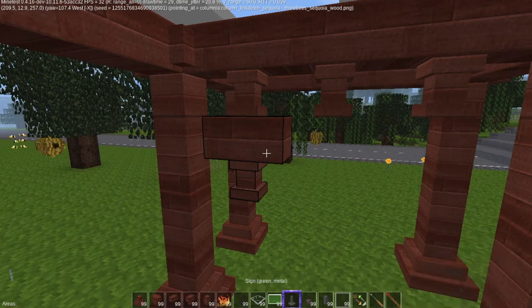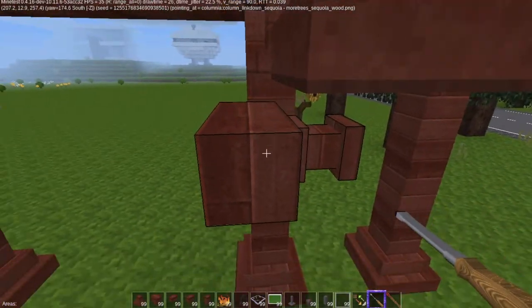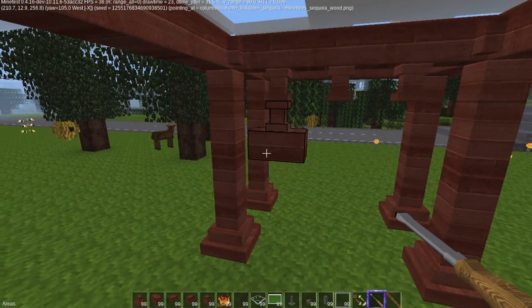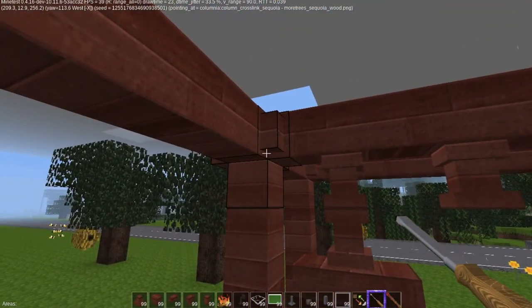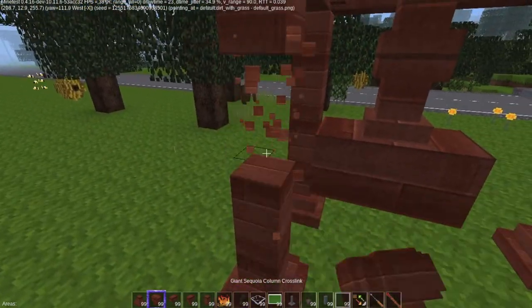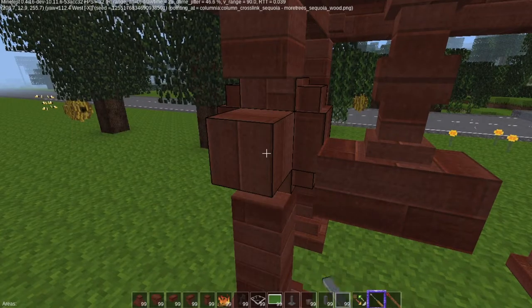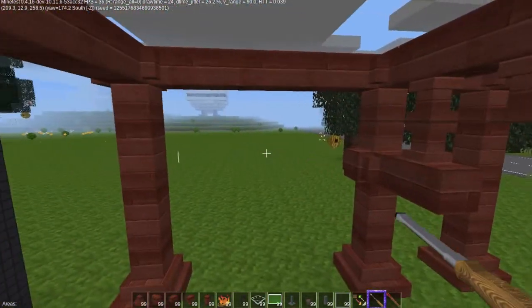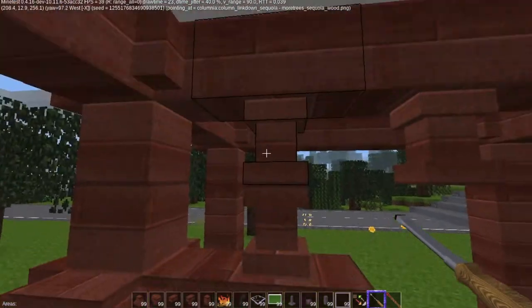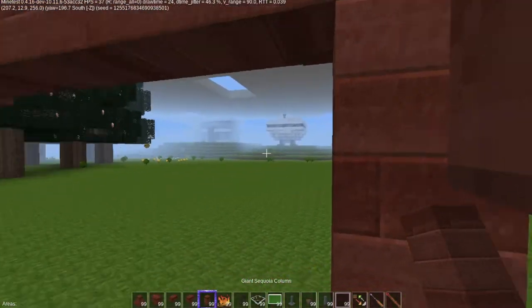I wonder if I can flip that upside down — oh look at that! Except it doesn't connect because this would have to be turned around. I wonder if that would work — and this is how you play with your blocks to get them to do what you want. Oh look at that! So you can get real creative and decorative. These would be like top posts and things like that.